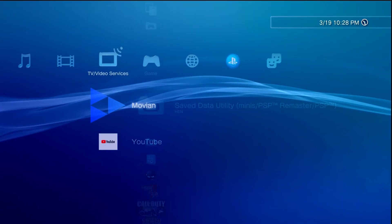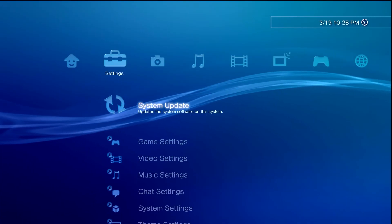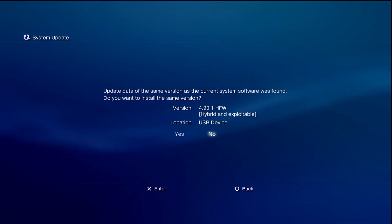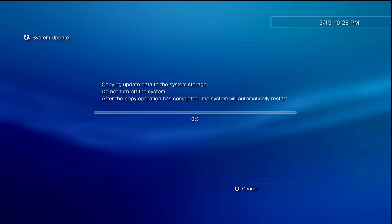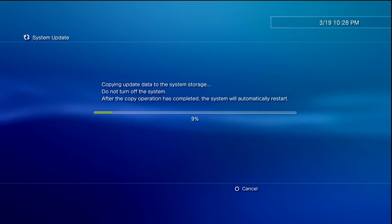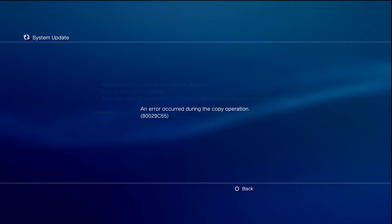With the USB drive still plugged in, if you're able to update through USB, come up to Settings, System Update, Update via Storage Media, and if you're able to reinstall you can go through this entire process. However, some people might not be able to install the same version they're currently on, and if you are running into that issue you're going to need to install this through recovery mode.